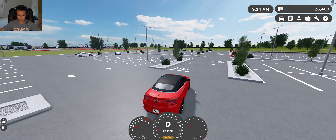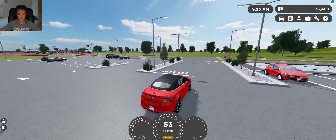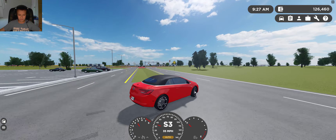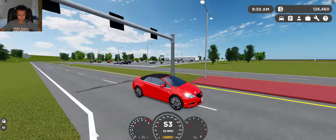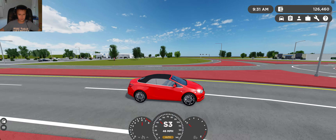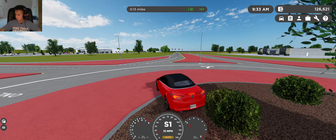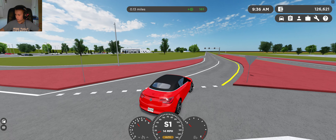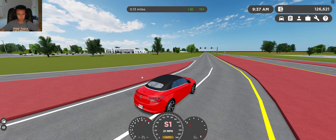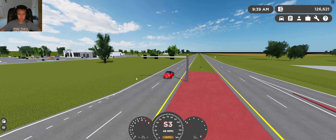It's actually pretty slow in regular drive — maybe this isn't a very good car. Well, it's good for roleplay but not for speeding. I like the tail lights though, pretty cool car. Let's go hop over to the DMV — actually I'm gonna pull up the changelog on my other screen. Cool, let's go to the DMV.